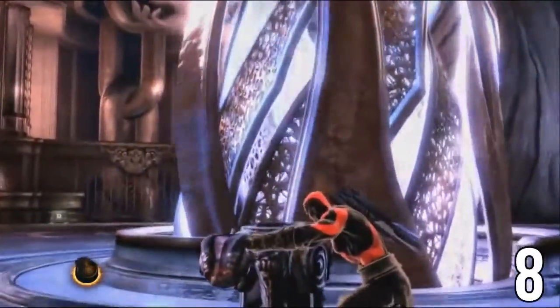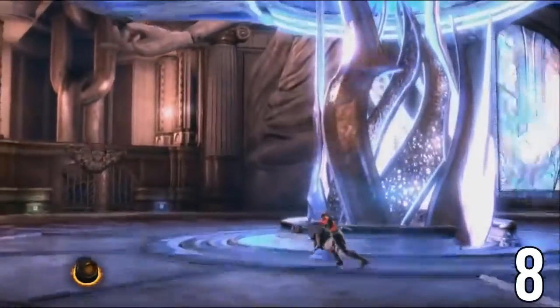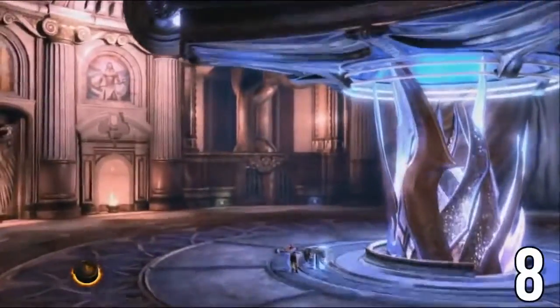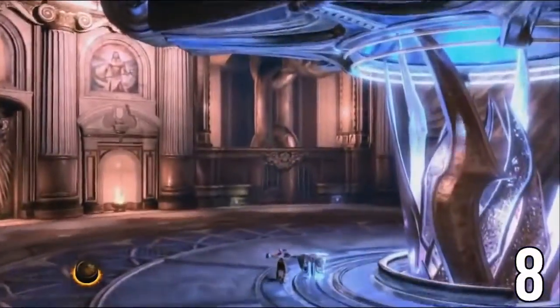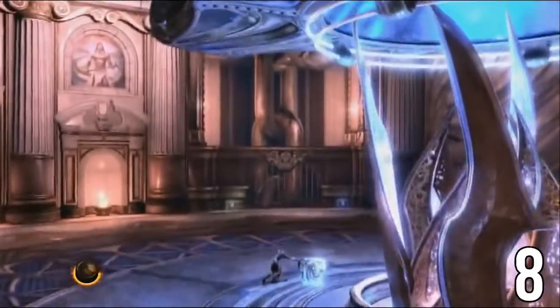In order to pull the crank all the way around, you have to defeat all of the judges. As long as when you did the early chain break the entire bodies of the judges disappeared, the game will be tricked into thinking you already beat them and it will allow you to turn the crank all the way, which basically takes Kratos to the very end of the game. This skip saves roughly three hours from the normal speedrun.